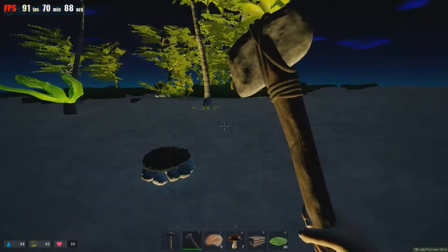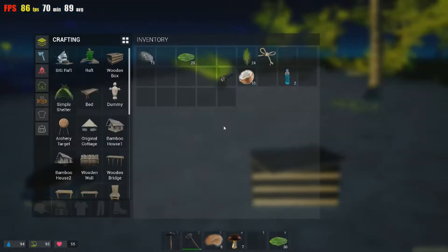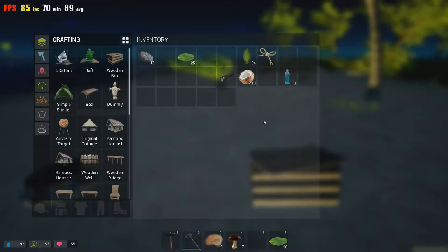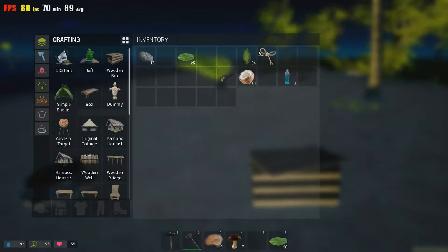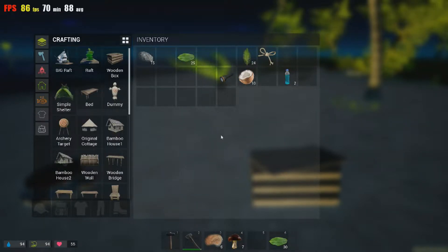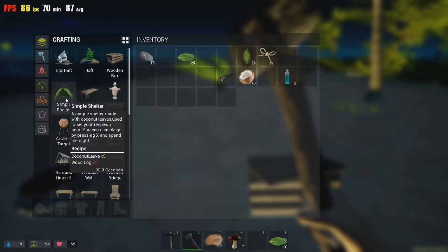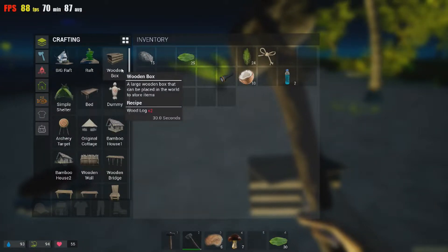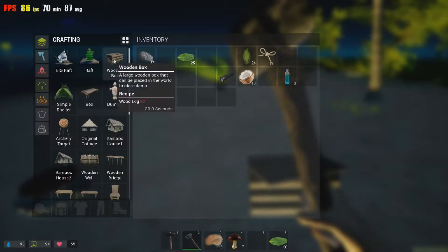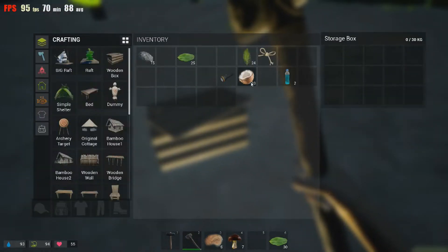The wooden box is done — there you go. Number five, let's go ahead and put that down. My simple shelter craft may have cancelled out because I used it on the wood box. That makes sense. And then you can just add your stuff in here that you're not using at the moment.